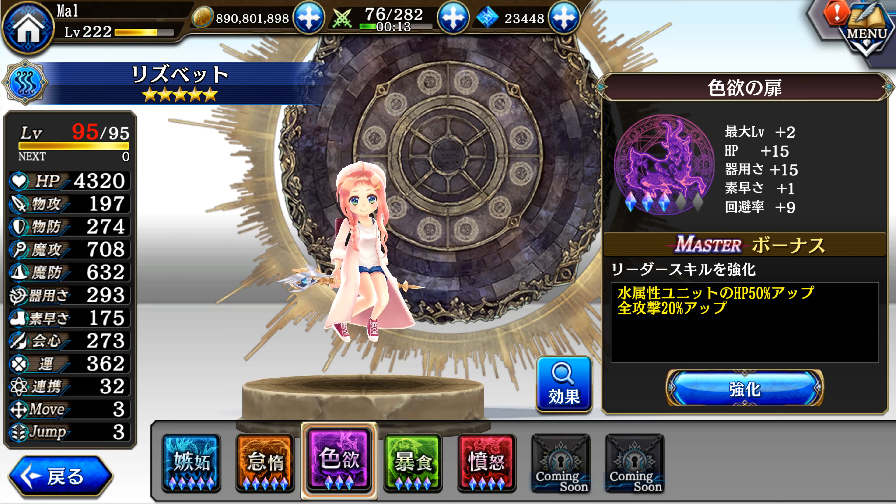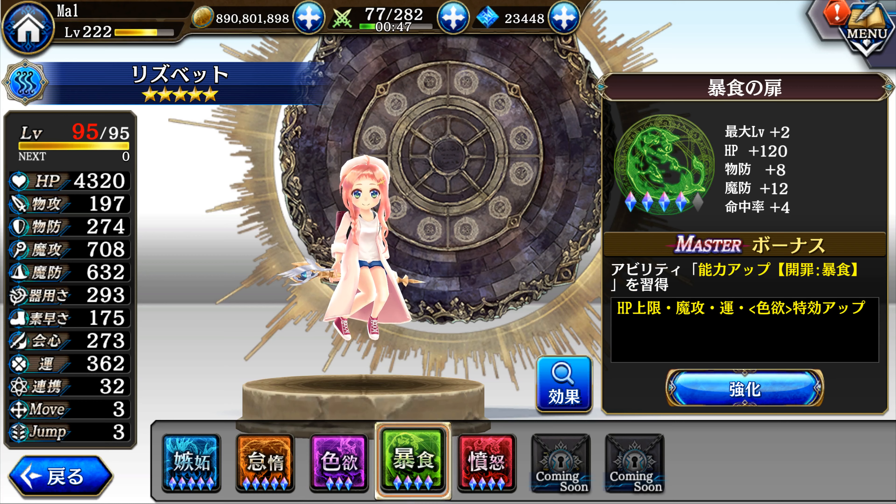Gate 3 is completely optional — it's 50 HP and plus 20 water all-damage. It's an okay leader skill, but nowadays in Japan I value offense more than HP, mainly because you need to kill enemies with 100,000 to 150,000 HP. HP doesn't kill enemies — damage does. Obviously you still want some HP on your leader skill so you don't get murdered by 4-5k AOEs, but it's not ideal in the current meta.